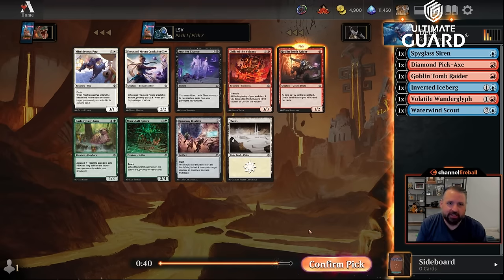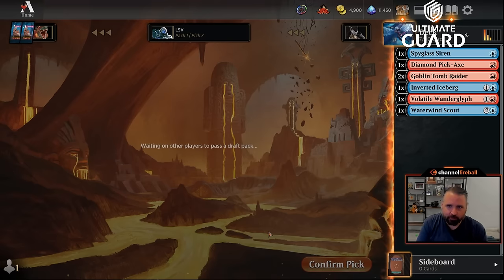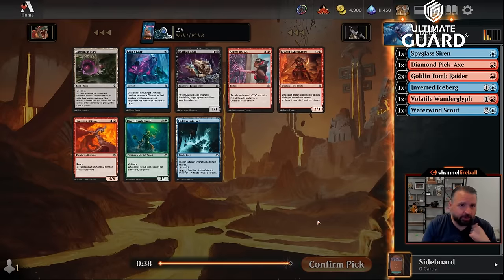A seventh-pick Goblin Tomb Raider — this is shaping up to be a good one. If I end up with all the Goblin Tomb Raiders from this pack, our deck is going to be amazing. We've got a bunch of cheap creatures and some good artifact count already — three artifacts plus the two creatures that make map tokens, so really five artifacts right now.